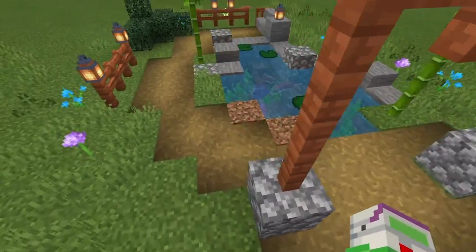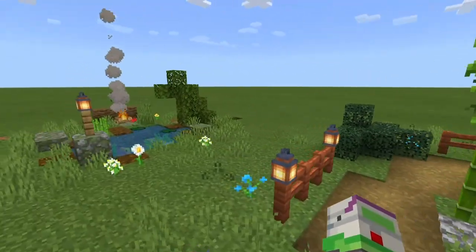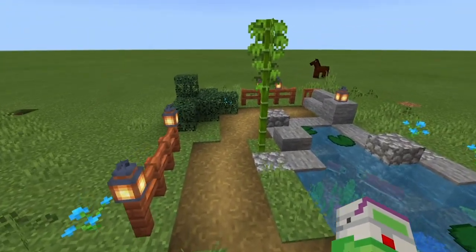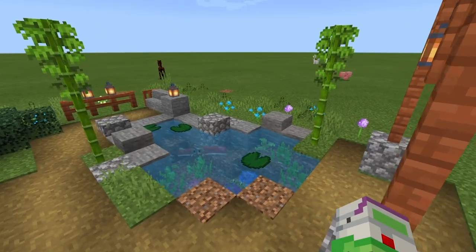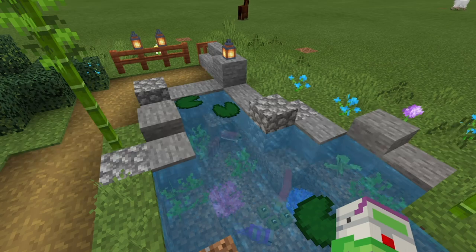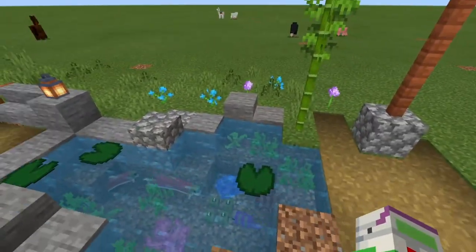With this one I wanted to do more of a pathway design where you walk over and hang out by the pond. I used lanterns throughout because they just look a whole lot better than torches - ever since they got into the game they look really good. In the pond itself I added some designs, and I did include lily pads, though the fish can get stuck on them if it's not deep enough, so I removed some.